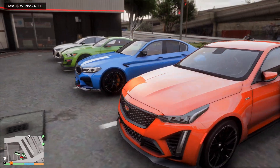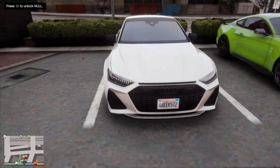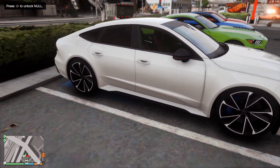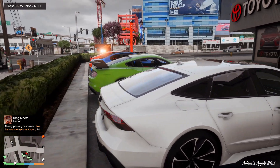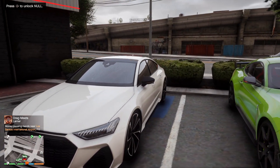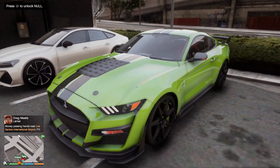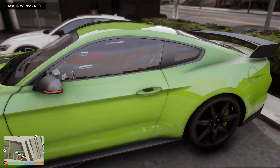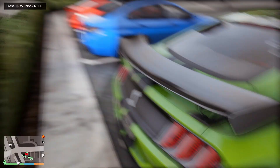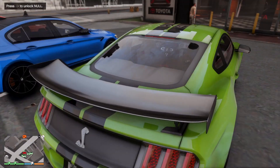We got the 2021 Audi RS7. I almost screwed the name up. All these cars got something special on them and I'm going to show you guys. Next up we got the 2022 Shelby GT500 Mustang - this thing puts out 760 horsepower. Someone's getting chased out there, wilding out as per usual. According to the paperwork, Simeon got this from the Ford dealership across the street, and we're bringing it down to the docks to get it registered.